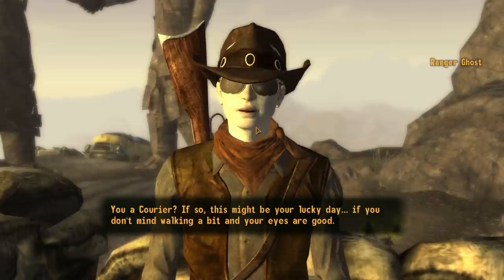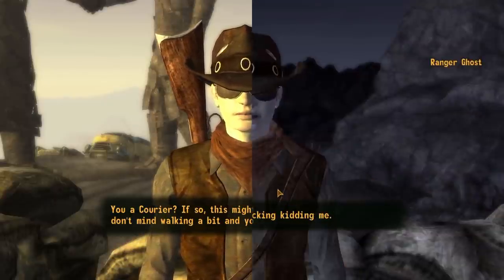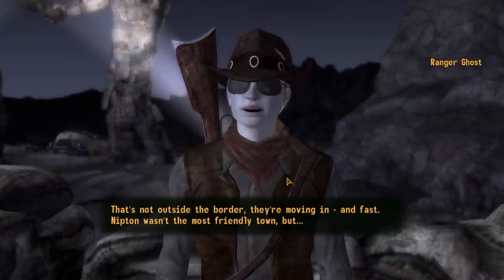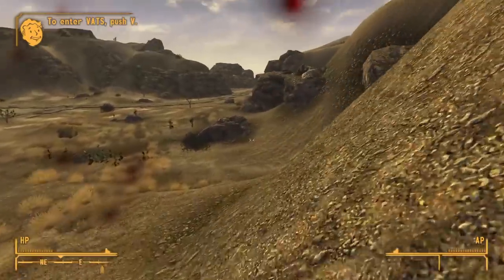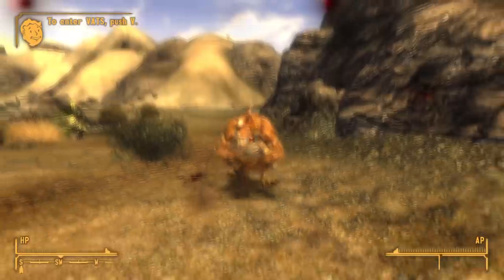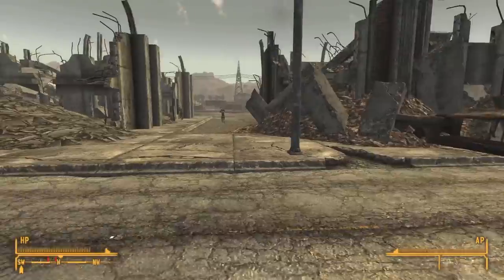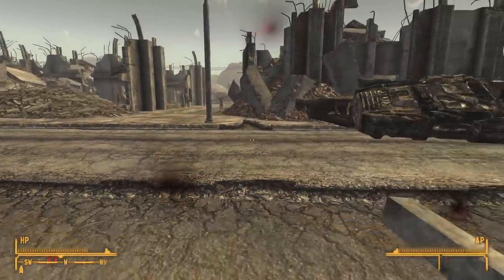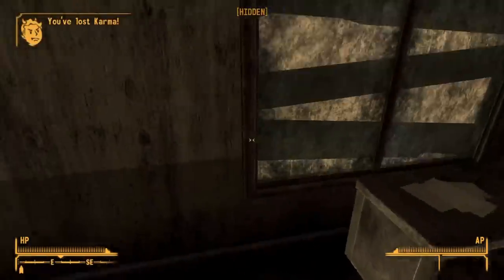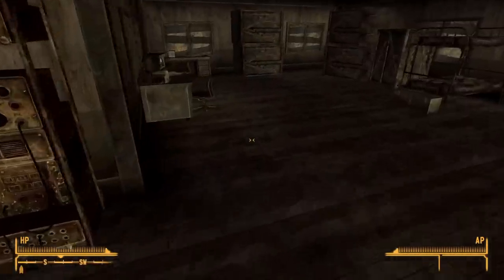We visit an NCR outpost and talk to Ranger Ghost to get a quest to investigate Nipton — quite frankly, no combat required and it gives free XP. We then head north of Goodsprings, running from poisonous bugs, a young Deathclaw that uses most of our healing items, and things attacking us with laser weaponry, so we just run for it. We make it to the Sharecropper Farms, owned by the NCR, and grab the last manual located there.